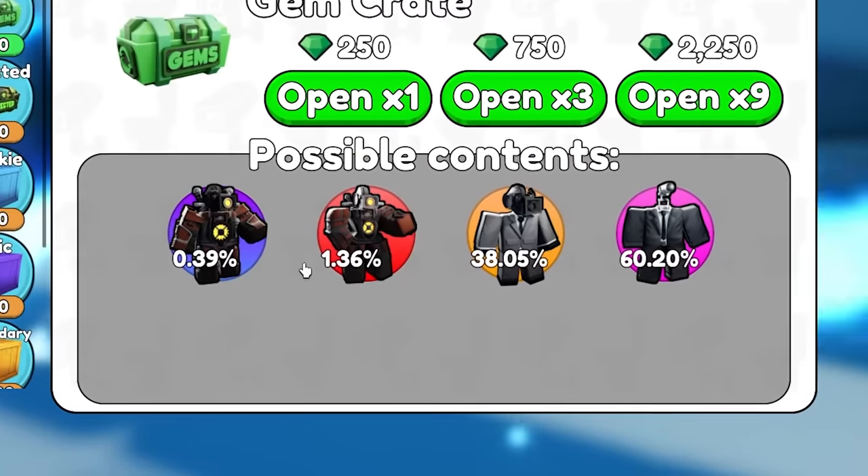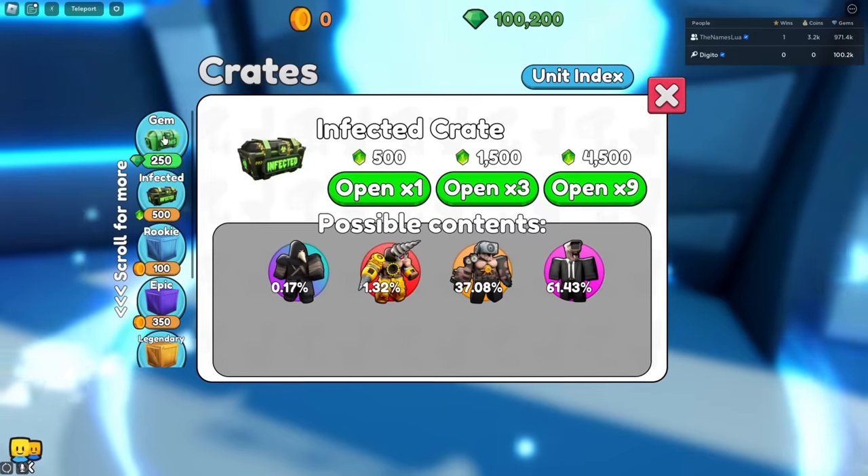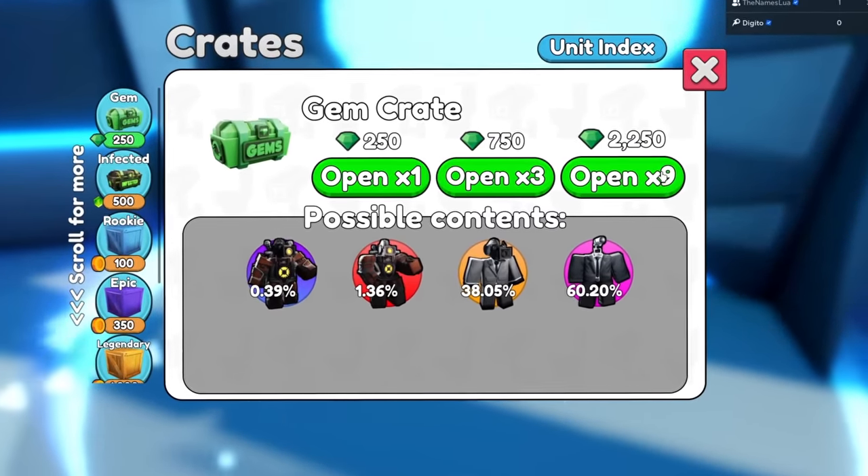And then of course there's the gem crate. Here's the gem crate, and this is the Soter Titan, which is 0.39%. It's more common than the cosmic unit, but still this is going to be really hard to get. Can we even get this unit? That's the question.